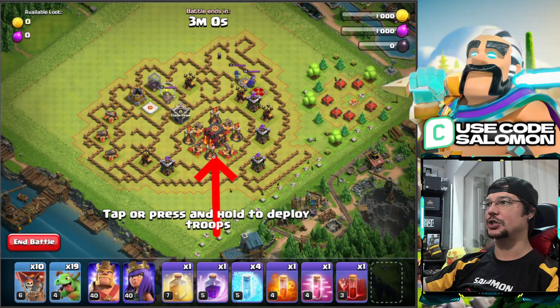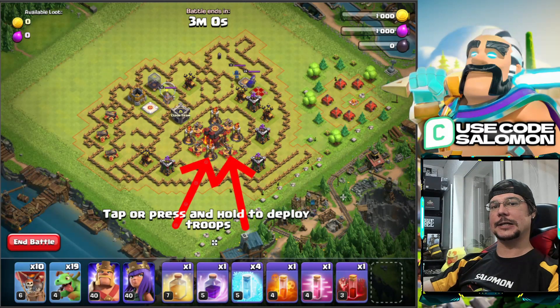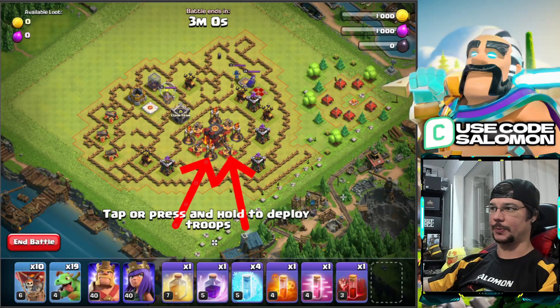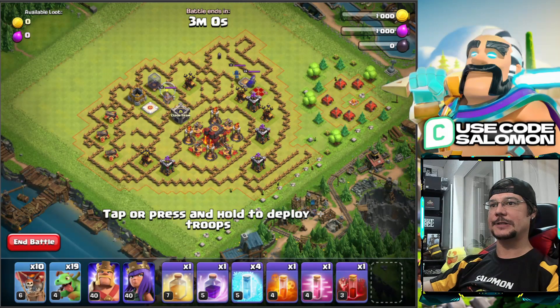We prepare the entry for our balloons by placing the Haste Spell on the side of the core to speed them up toward the main defenses. Then we send a Rage Spell on top of the Town Hall so it covers all the X-Bows and single Inferno Towers. We can also place the Heal Spell a little later when the balloons reach the center. We send two groups of five balloons each — one group at the X-Bow and another at the single Inferno Tower. We can also use a Skeleton Spell and a Freeze Spell to distract the Inferno Towers, plus three baby dragons to help clear the core.